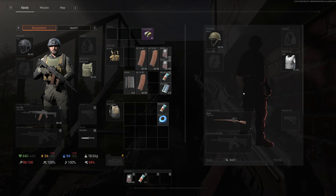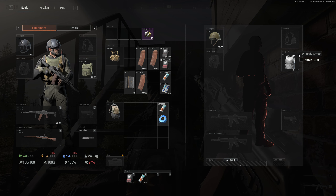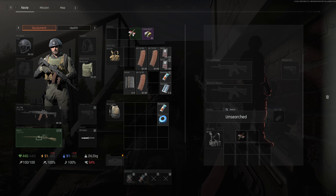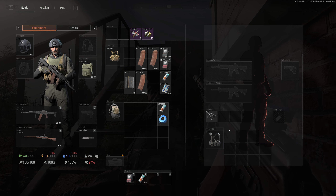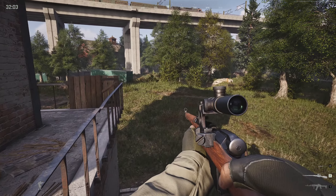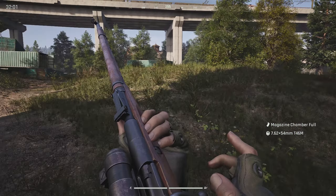See what this guy had — he had a Mosin, dude, let's go! He's got some armor as well, looks like some cheap armor though. Got some Mosin ammo. We'll rock the Mosin in a bit, looks pretty cool. Okay, it's full T-46-M — I believe that is a tracer round.